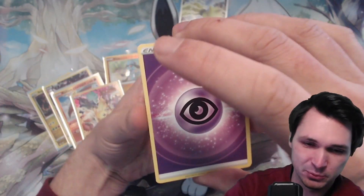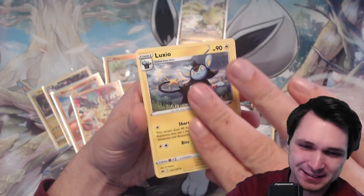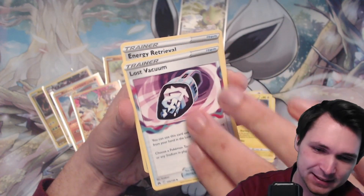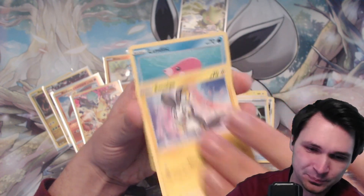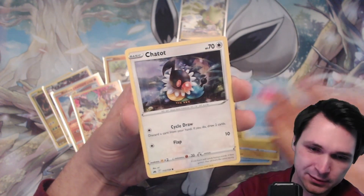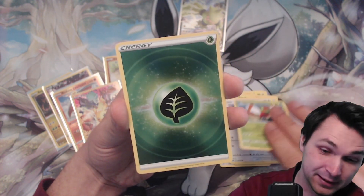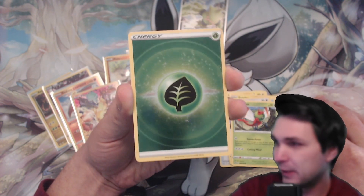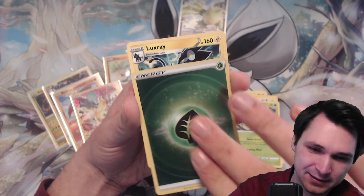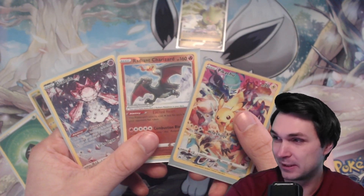Let's see if this last booster from the RegiLeki box can also be this nice — I doubt it, but still let's see. Lost Vacuum, nice artwork, Emolga, Luvdisc, Chateau, Yanma, a nice full holographic energy card — that's awesome. And the last card is a Luxray.